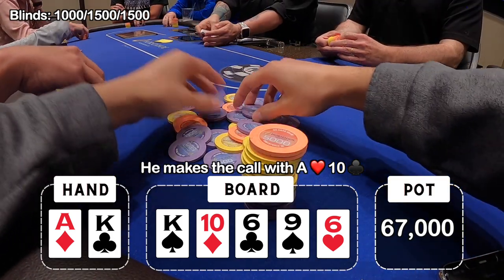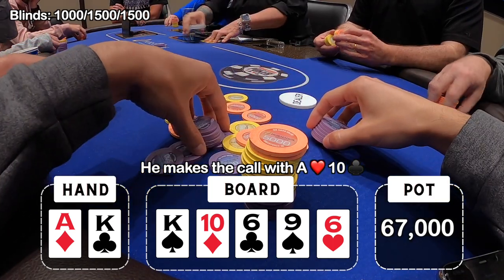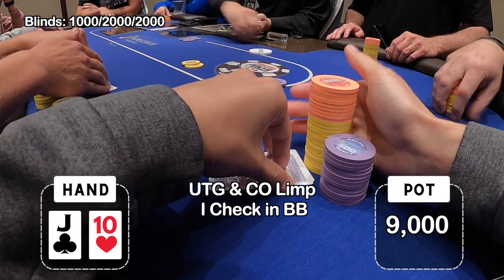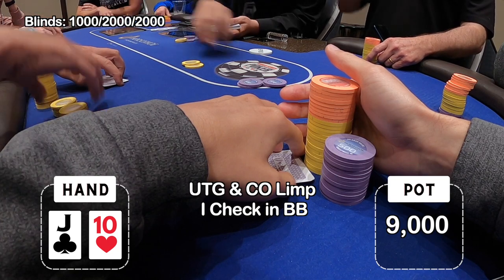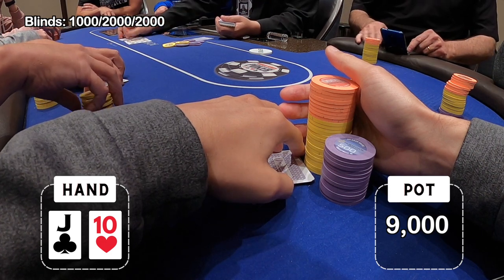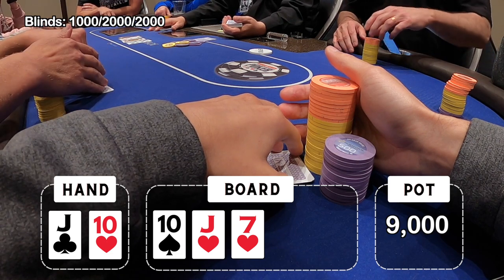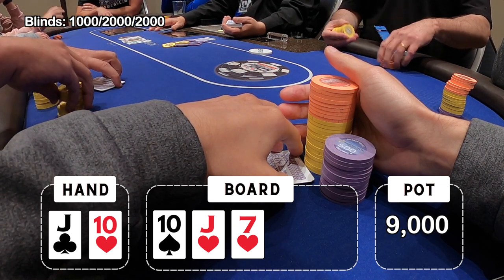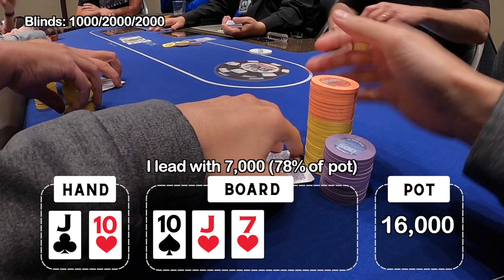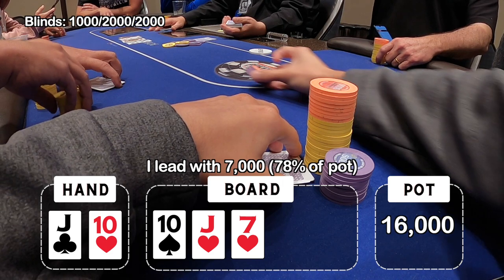We are just on a run here and we just keep chipping up. Everything's going well. In our next playable hand we get dealt jack-ten offsuit in the big blind. Under the gun and cut off both limp it to me, small blind folds, and I decide to check it. It's three ways to a flop that brings us top two pair. There are some flush draws out there and a straight draw — it's a pretty wet board — but I'm confident with my hand with top two. I decide to lead with 7,000, which is about 78% of the pot.